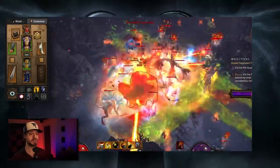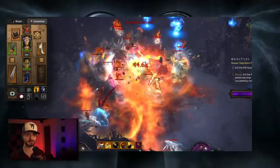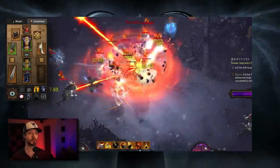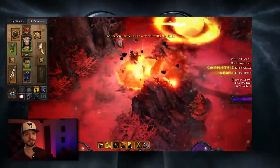As for what we want on every piece of the Follower's gear: Intelligence, intelligence, intelligence, intelligence. Her powers scale off of Intelligence, so shove Intelligence everywhere you can, including in sockets in her jewelry. After that, your second priority is attack speed. Those are the only two stats that matter.